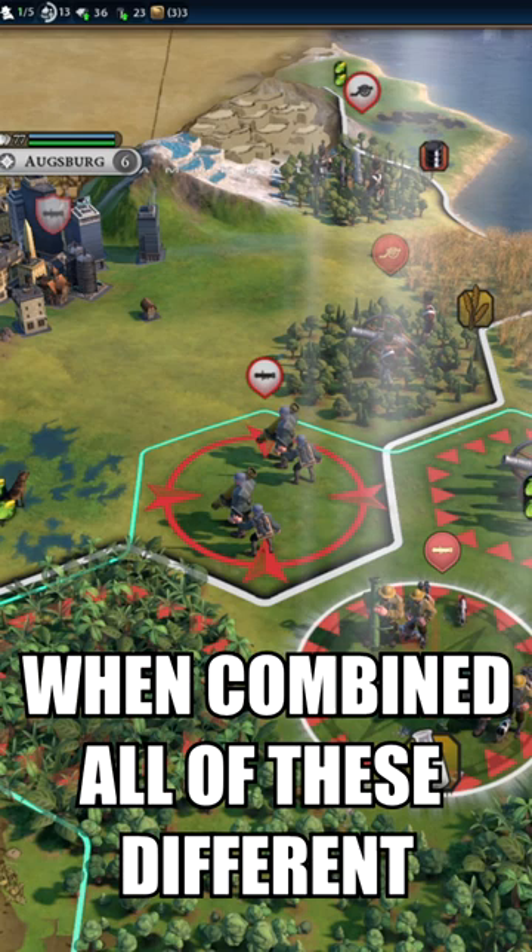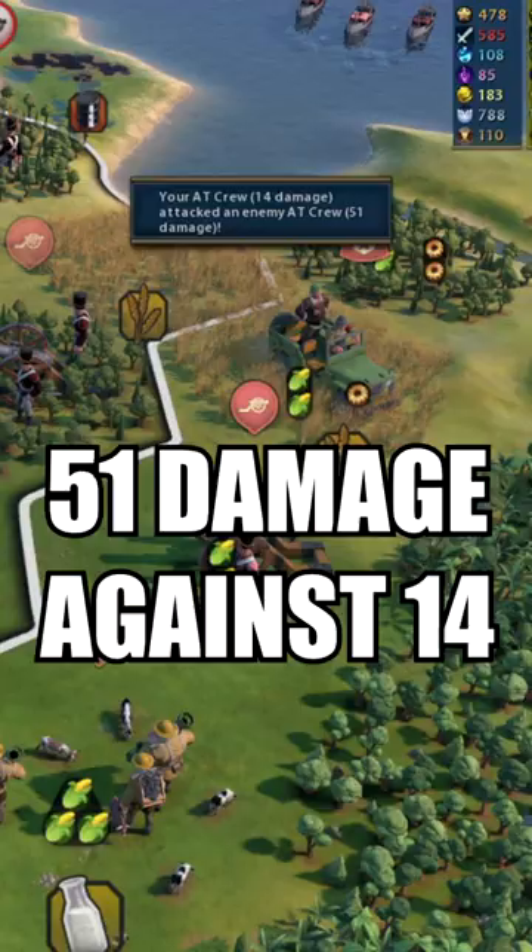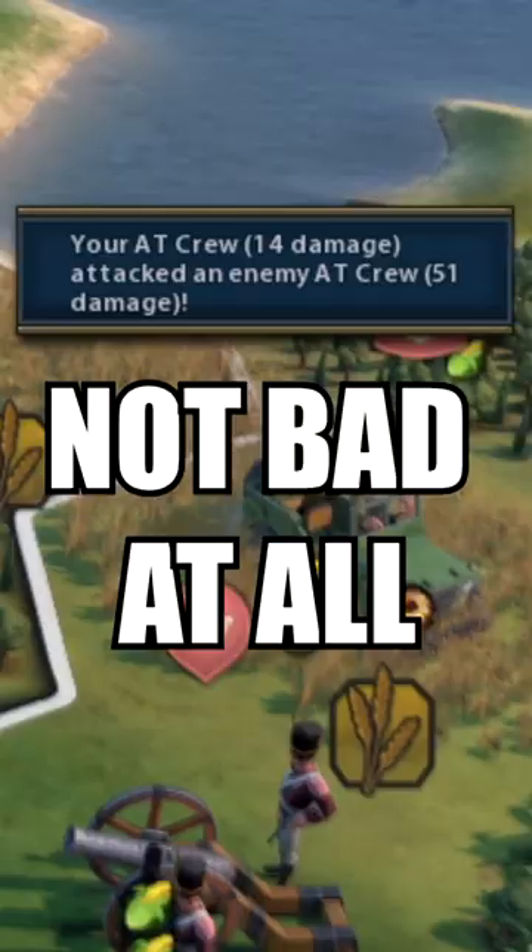When combined, all of these different bonuses give me a lovely plus 18 bonus over my opponent. It leads to some very unfair fights — 51 damage against 14, not bad at all. So remember, if you're finding domination victory difficult...